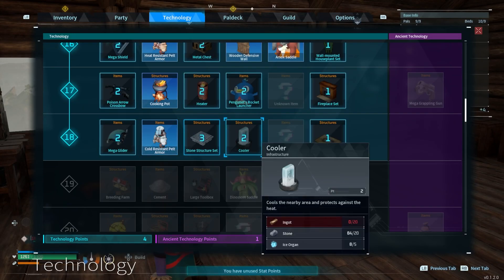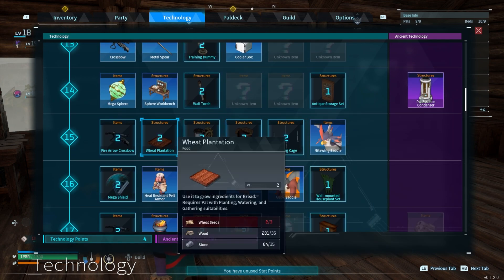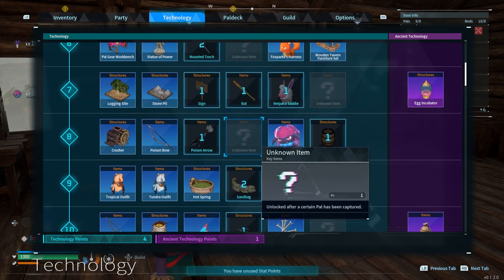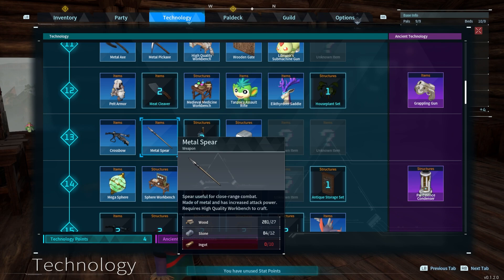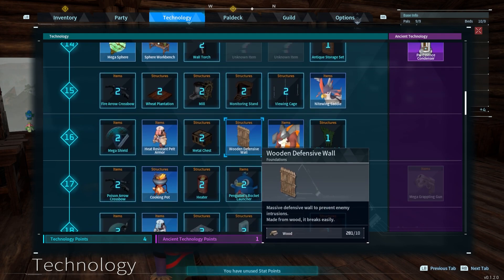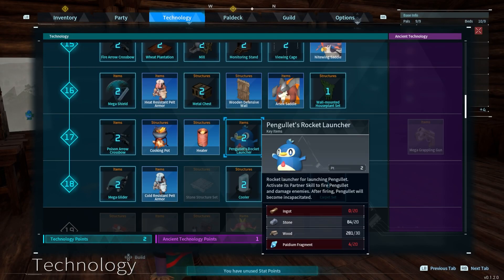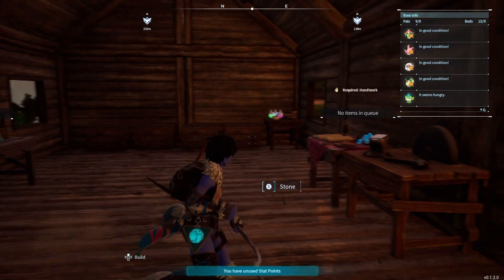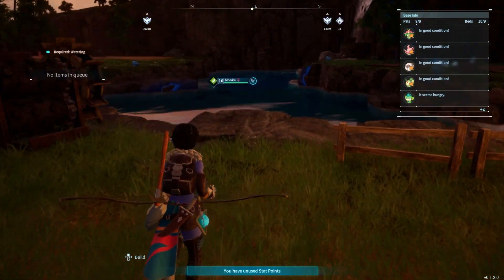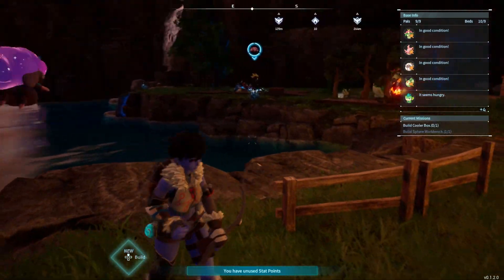I'm going to learn the mega sphere. Oh, I can get the cold resistant armor — give me that. I think I do have wheat seeds — I've got two. If I kill another one of those Dino Blossoms I'll get more wheat seeds because that's what they drop. I'll get the heater as well because I'll probably need that at some point, and the cooler. Why is Monkey in the water? And yes, that's the actual one — I named him Monkey. Is he stuck in the water? This happens sometimes.